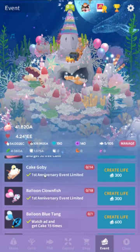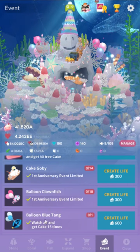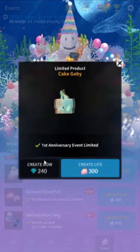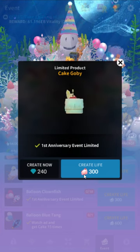Every time there's an event, you can create a new fish using only the event currency. You don't have to save up Vitality, you don't have to stop buying fish in order to do the event. It's actually completely separate from Vitality — you just use a certain amount of cake to create the fish.